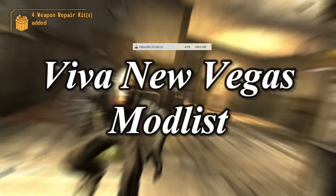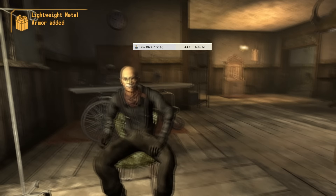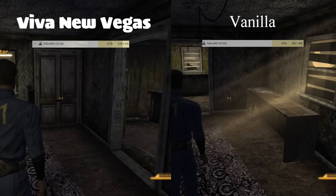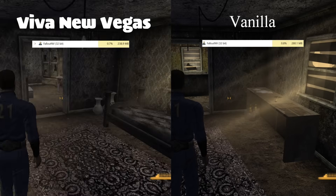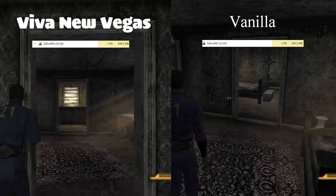So instead, what I'm going to do is show a side-by-side comparison of how the vanilla game handles scene transitions, namely the footage from episode 1, and I'm going to recreate that again with the mod list installed. And that's where we are right now.